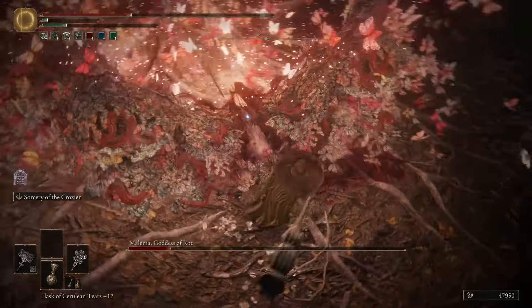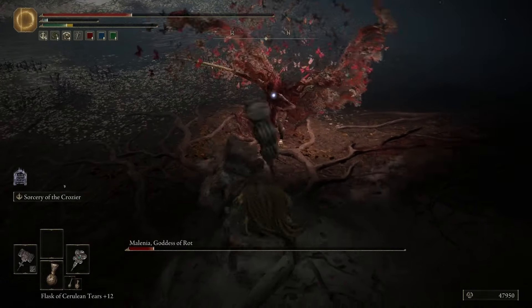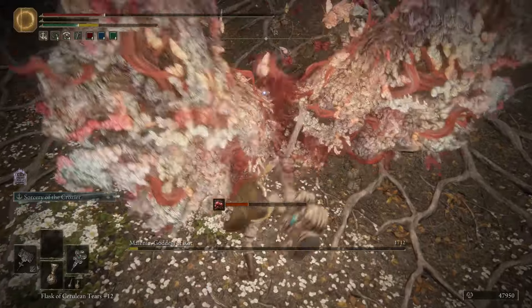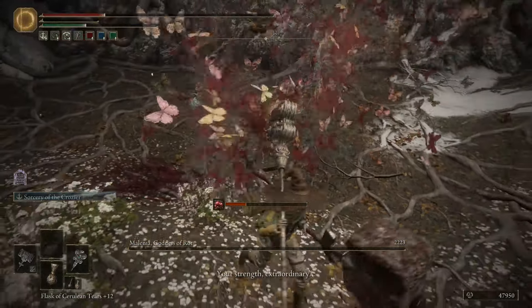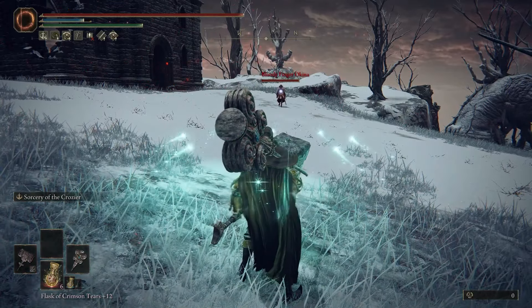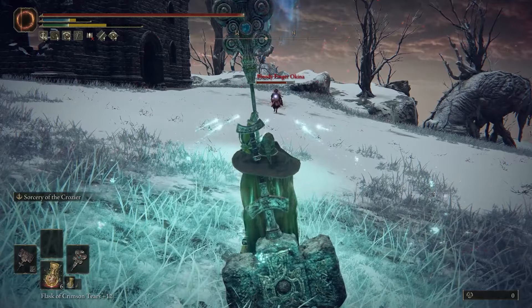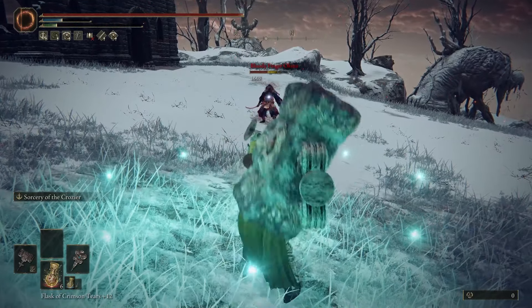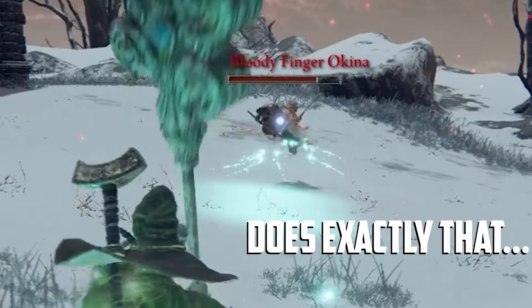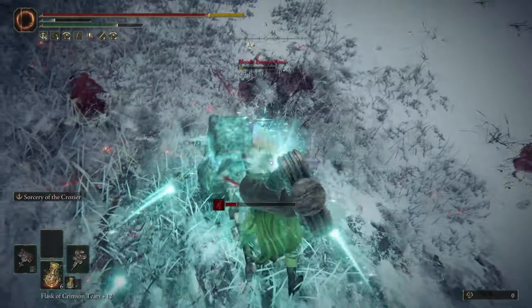It does kind of cheese the game a little bit, but when you get stuck on one enemy like Mileena for a solid two hours straight like most of us have, you don't really care at that point how you get it done — as long as it's done and you can move on with what's left of your sanity. Enemies like Mileena or NPC invaders that dodge incoming projectiles won't roll out of the way when this comes straight towards them. The Ash of War alone can hold itself up against almost all enemies except when it comes across magic resistant ones.